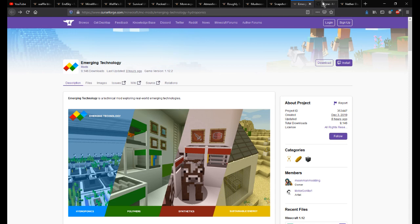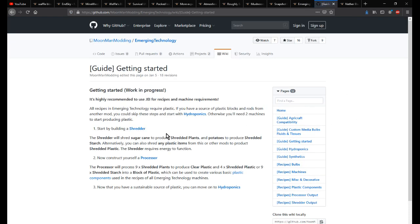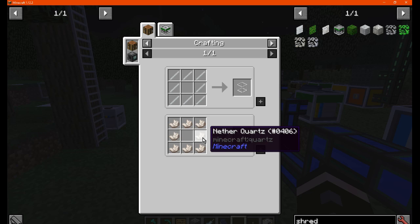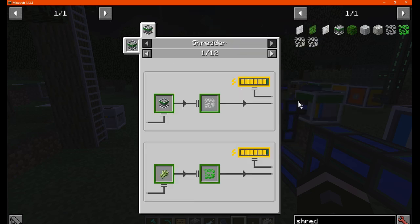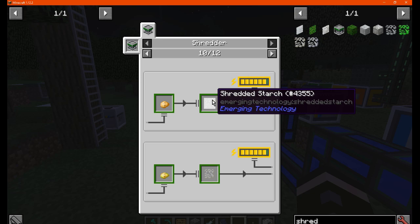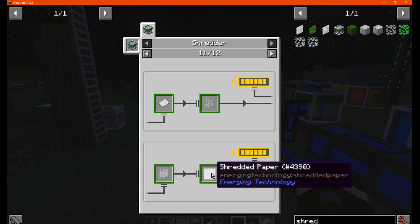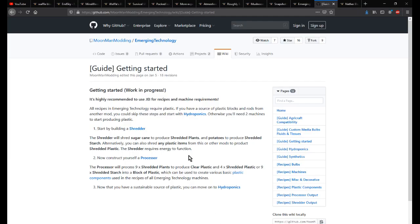We'll start from the beginning, which you'll want to check on the wiki. You want a shredder as well as a processor. A shredder is made from iron, basic machine casing — which you'll need nether cords for — as well as some iron bars. You can use sugarcane to make shredded plant, and potato for shredded starch. There are possibly some others like beetroot as well. You mainly need the shredded starch and shredded plants, and from there you can also make some clear plastic using the shredded plants.